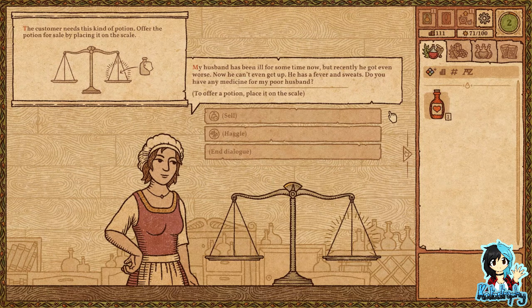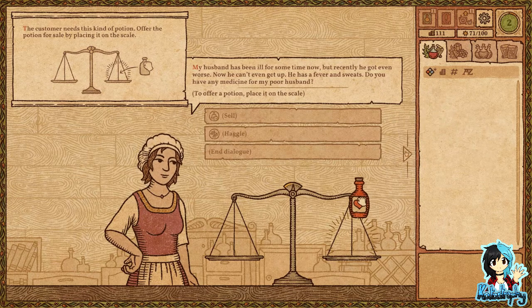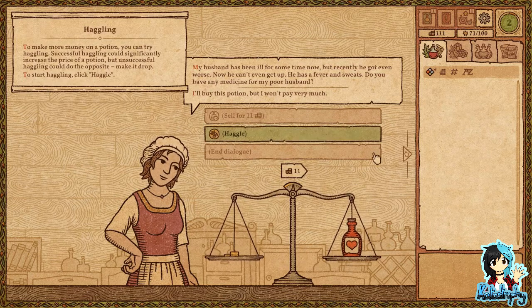Customer: 'My husband has been ill for some time now, but recently he's got even worse. Now he can't even get up — he has a fever and sweats. Do you have any medicine for my poor husband?' Let's make more money, or you can try haggling.